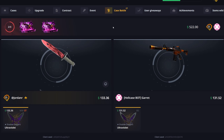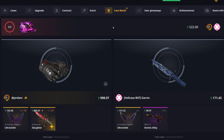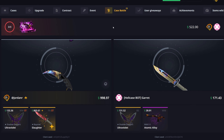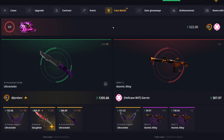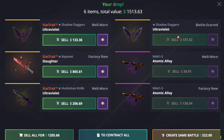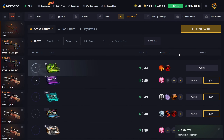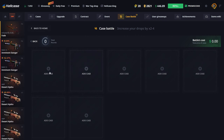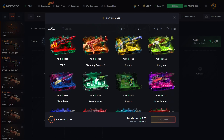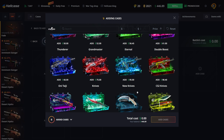That's what we fucking needed — a stat track factory new Bayonet Slaughter! Let's fucking go! Holy shit, $1,500! That is exactly what we needed. Holy shit. Alright, I'm selling back a bit, we're gonna do a couple more battles. I totally just expected to lose that and end the video, but we actually fucking won that shit. Holy fuck.